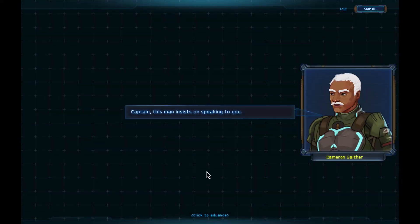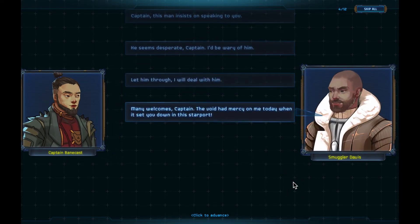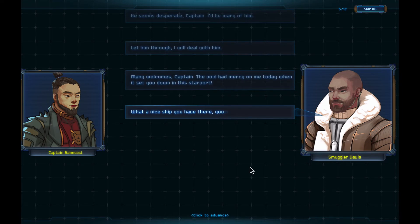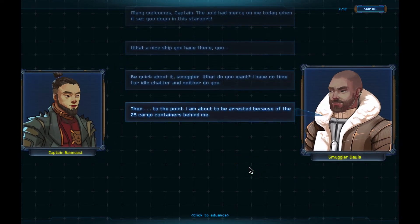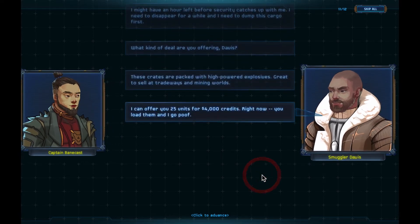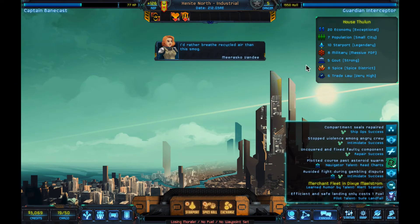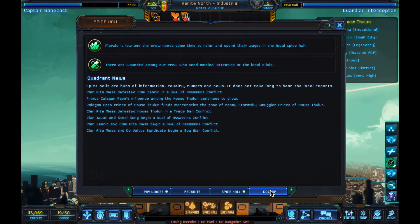We will fuel up. Here is the story arc: a man insists on speaking to the captain. He's a smuggler — he says he's going to get arrested and has 25 cargo containers he'll sell real cheap. You're given a choice: pay him for cheap, probably illegal cargo; tell him to keep moving; or grab him and summon the security officer. All of those have ramifications. I'm just going to tell him to get lost.